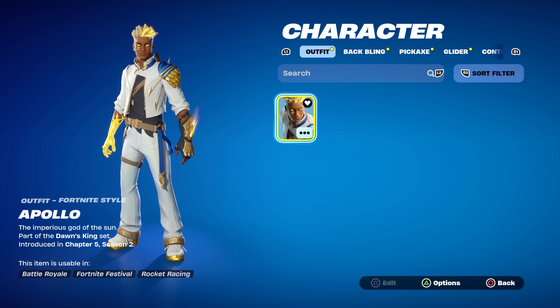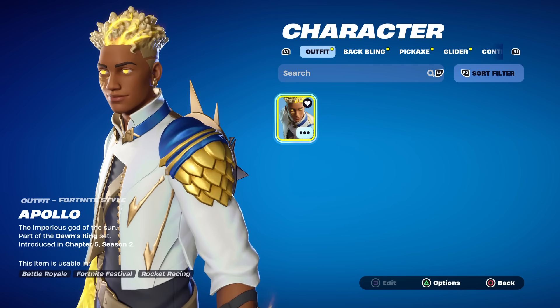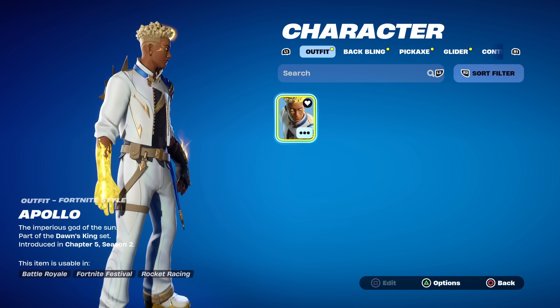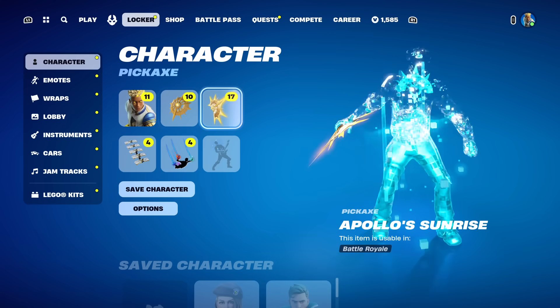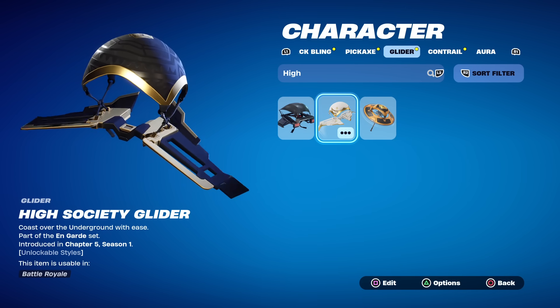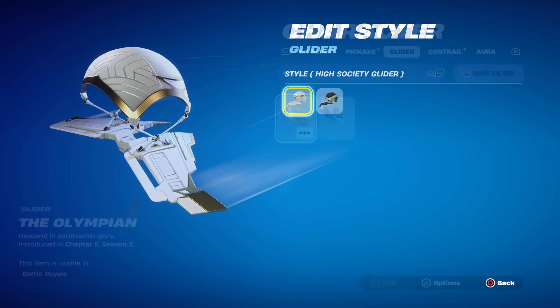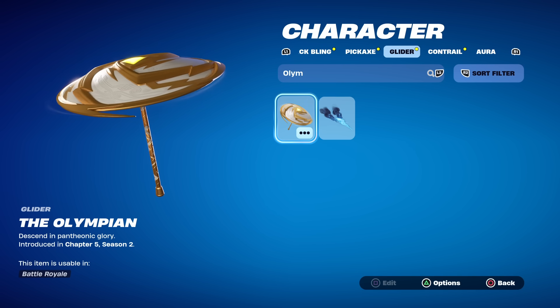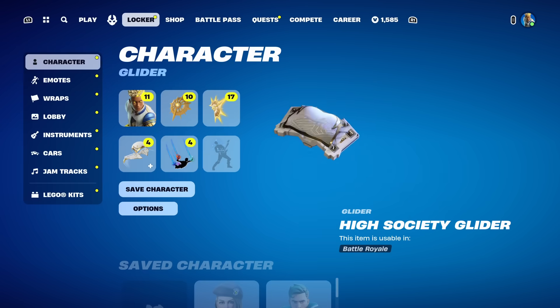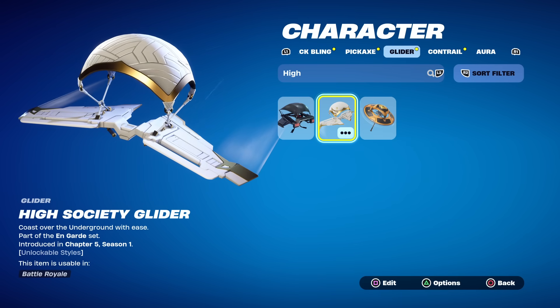Regardless, Apollo is the god of the sun, and his description states 'the imperious god of the sun.' I love his color scheme — white, nice blue, and gold. His hair has a fiery effect like the sun, his eyes are lit up, one hand glows like the sun, and the other is literally on fire. He comes with everything except a glider. The High Society glider in its white-and-gold style or the current victory umbrella would match quite nicely.